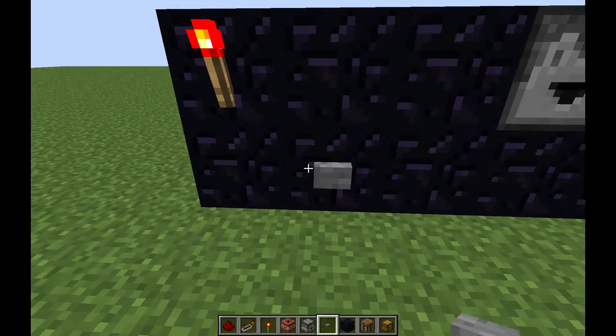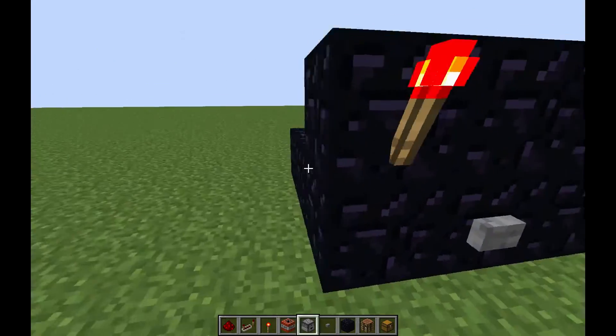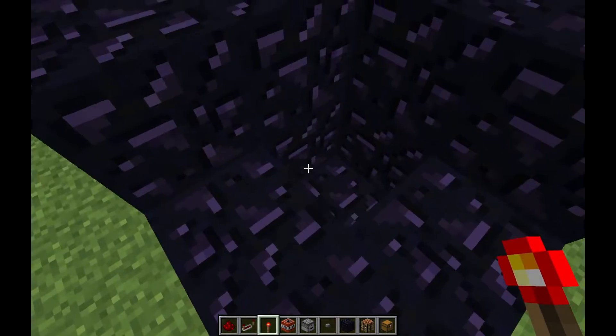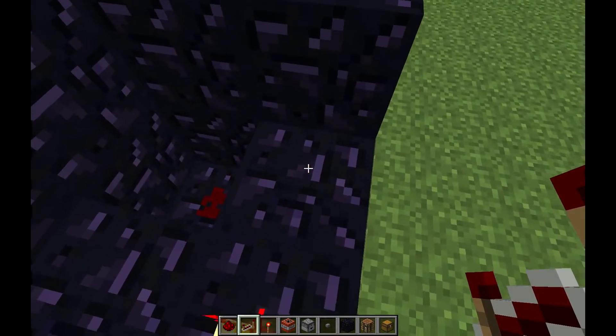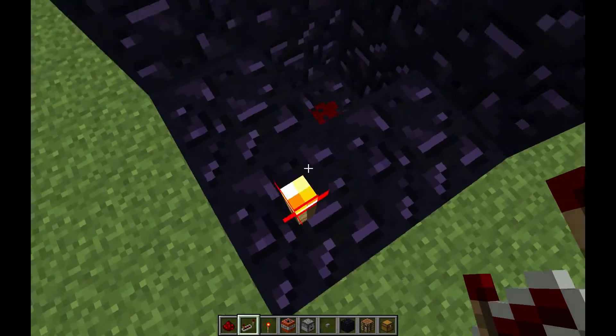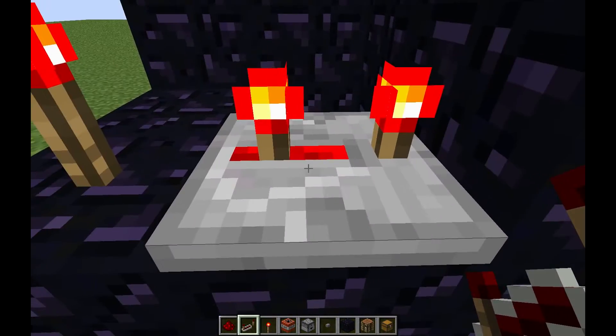Now for the front, you just place a redstone torch and a button. Next, on the back side, you want to place a redstone torch, some redstone right there, and go 3 back, then place a repeater right here, with 3 back.